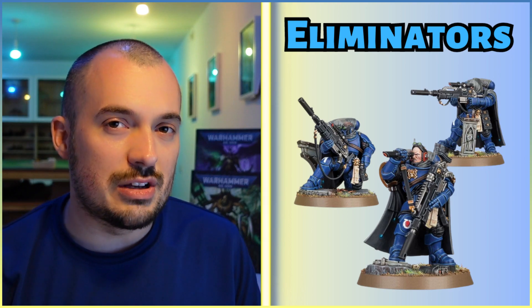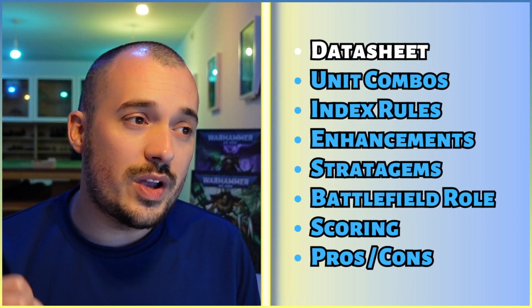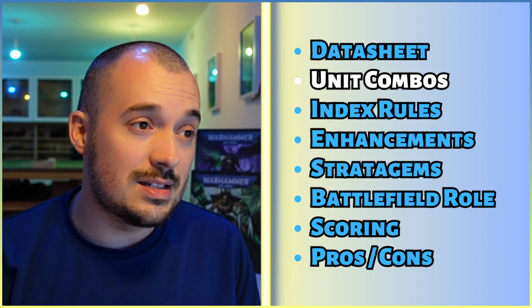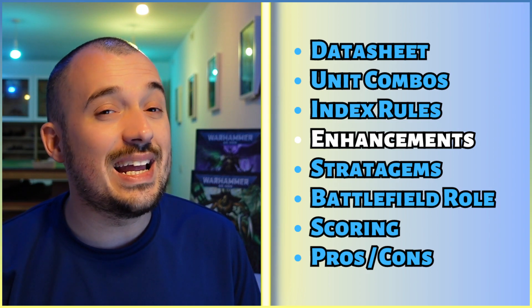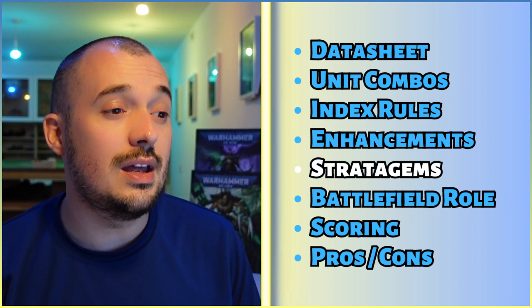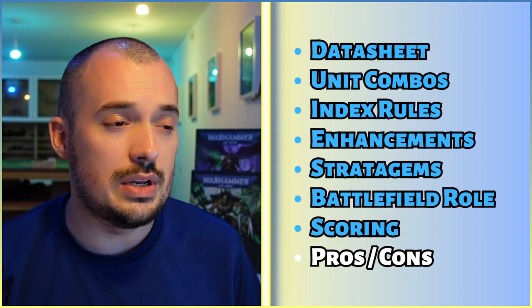A little side disclaimer: there will be chapter supplements for the Space Marines in 10th edition and we'll be doing those in separate videos where we discuss chapters specifically for units. When doing these reviews we're going vanilla and won't be talking about Blood Angels, Dark Angels, etc. So let's get into it. We're going through the datasheet, all unit combinations, index rules — the faction rule and detachment rule — enhancements, stratagems, battlefield role, how to score with them, best secondaries, and finally the pros and cons.